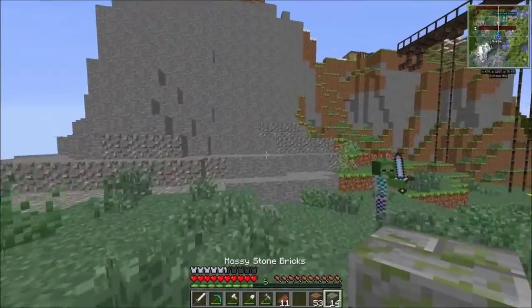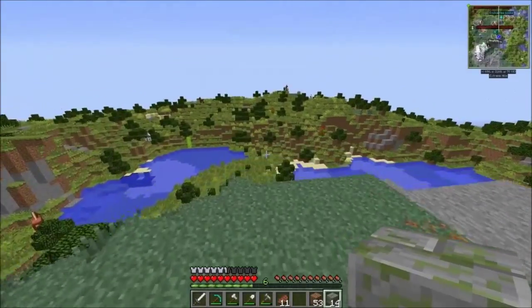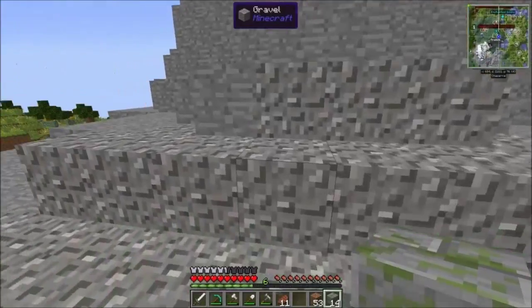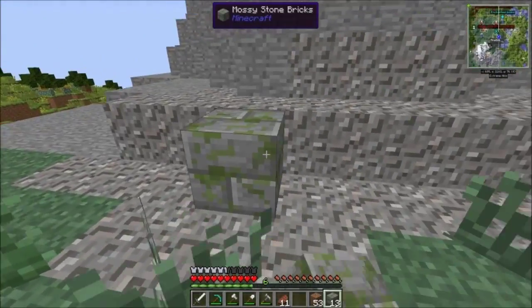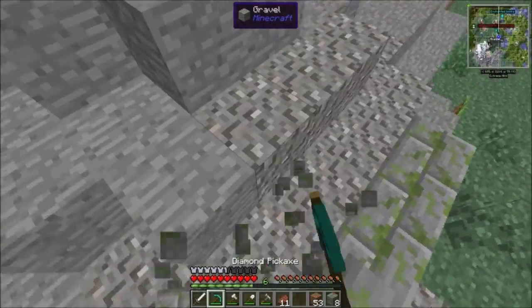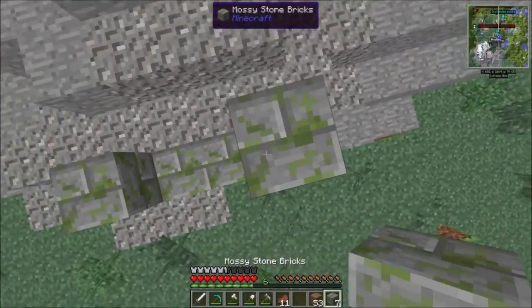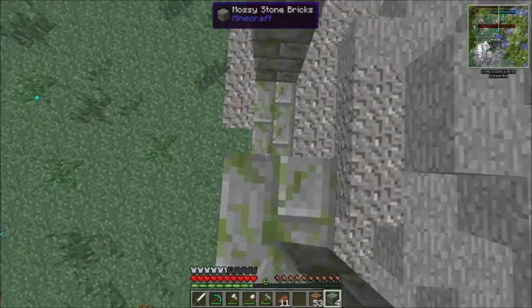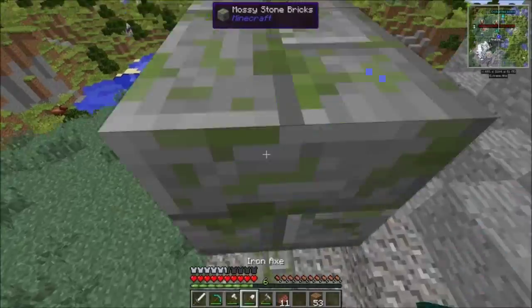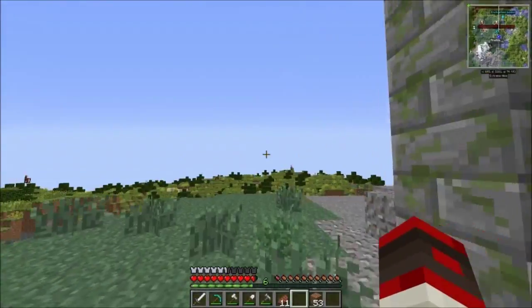So where are we gonna place this portal? We'll place it down here for now, and maybe in the future we'll place it up there somewhere. But for now I'm just gonna have it down here. You can make this portal any size — actually, I don't know about any size, but you can make it pretty big. Like in the intro I have for this series, it's a completely different size than the regular nether portal. It's pretty cool.